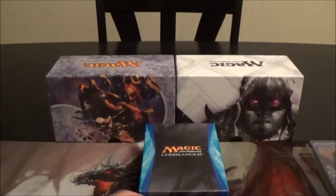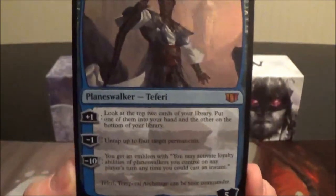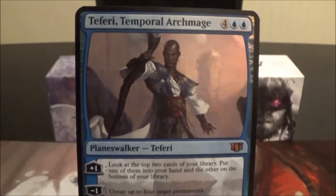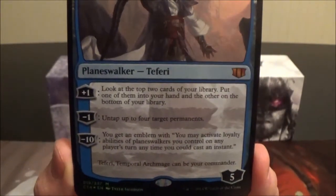We get the deck in the deck storage box, Peer Through Time, and we get the oversized foil of Teferi Temporal Archmage. He is a six-cost blue planeswalker — the most expensive of the five commanders. Most cost five, with Daretti being the least expensive at four. Teferi costs six, but he comes into play with five loyalty counters.